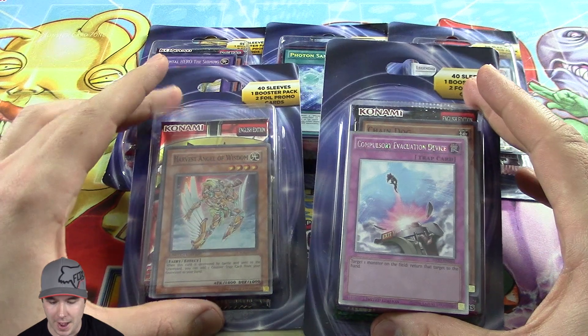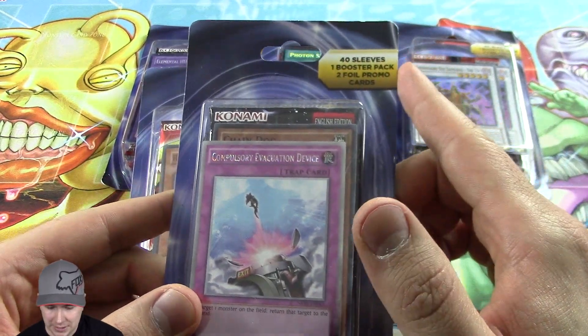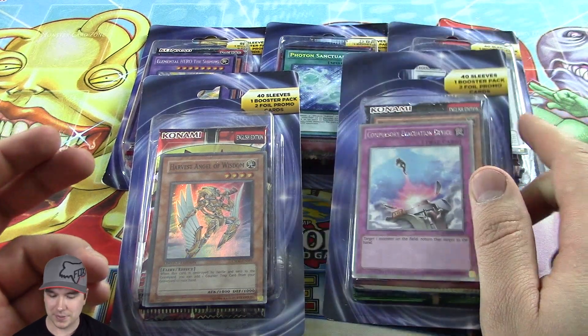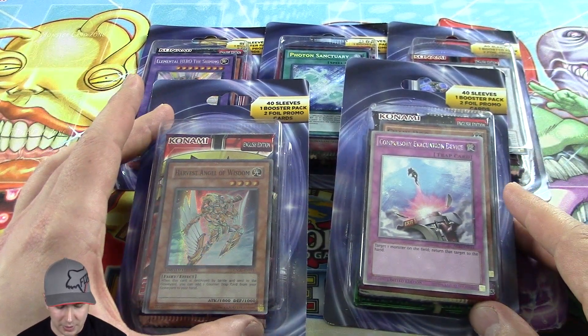We're doing a massive opening of five of these random mystery blister packs. You got 40 sleeves, one booster pack, two promo cards. They got sleeves, packs, cards — they're kind of random. I've seen them all over the place. I personally got these over at Target. Super awesome, can't wait to crack into these.